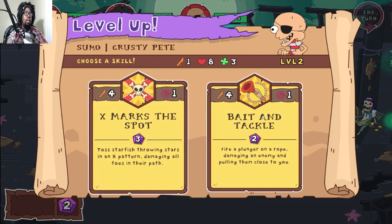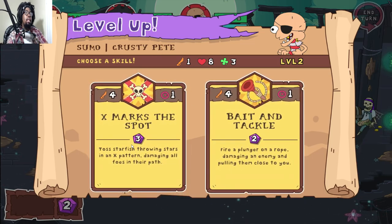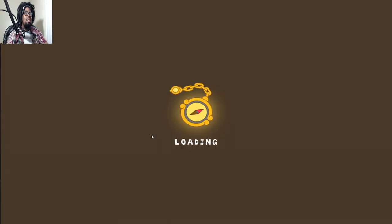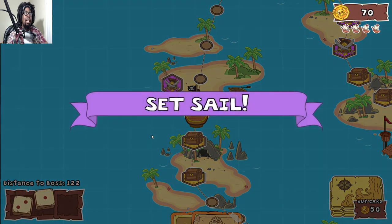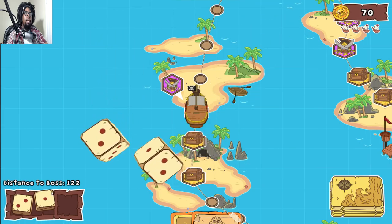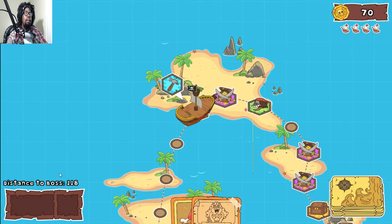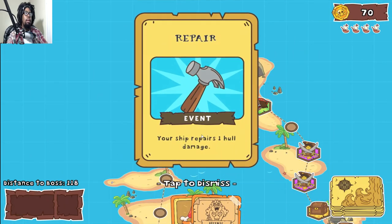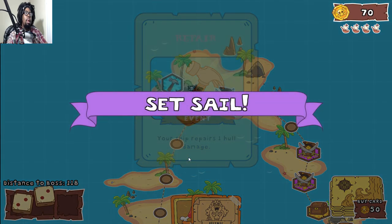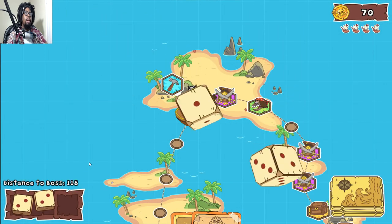Bait and tackle — fire, plunge on a rope damaging the enemy and pulling them close to you. This skill damages all foes in their paths — this can come in handy, so we're going with this one. Set sail for destiny! It's gonna be a long way before we get to the boss. I cannot get any good dice rolls. Your ship takes one hull damage — that's it.